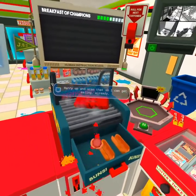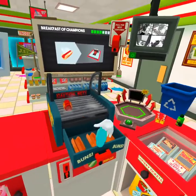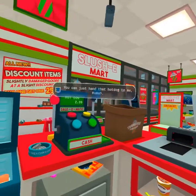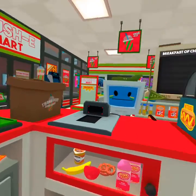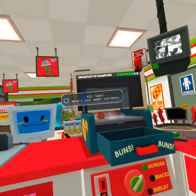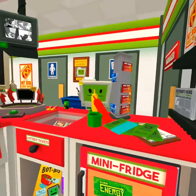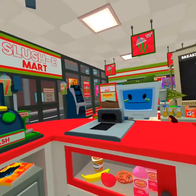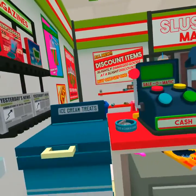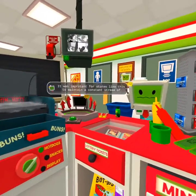Acceptable — hurry up and scan that so I can get eating already. Now I have to give this forecast another great one. You can just hand that hot dog to me, human. To finalize a sale, pull the lever on the register. Here's your paper currency — I've got like exactly 87. Don't forget to hand over the change — it was important for stores like this to maintain that constant.